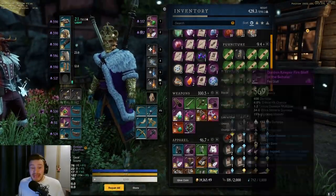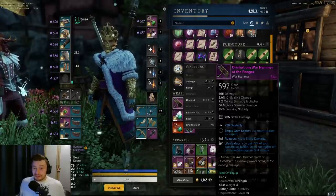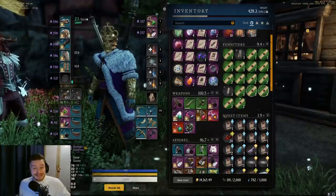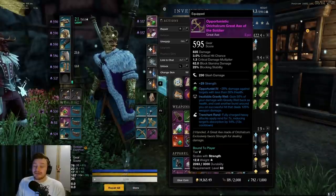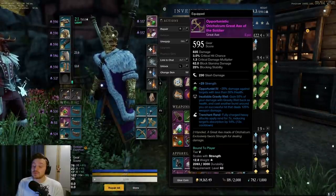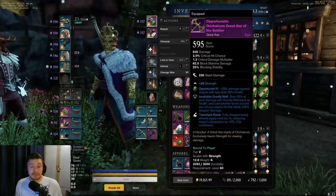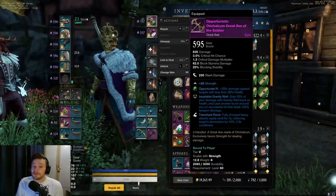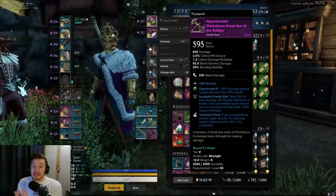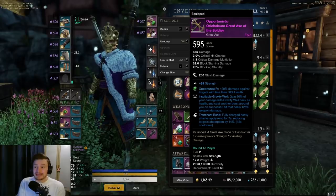Next is armor or weapons with ability perks - this can be any weapon. I crafted one the other day that accidentally got dexterity on it, but it has life stealing and ruinous so it could sell for one to two thousand gold. If you look at this axe I'm using right now - 595 gear score with plus 29 strength, insatiable gravity well and trenchant rend, which is really good for PvP - this would have sold for maybe 10,000 to 15,000 on my server. Getting them from drops when you're at 590 gear score is the most profitable way.